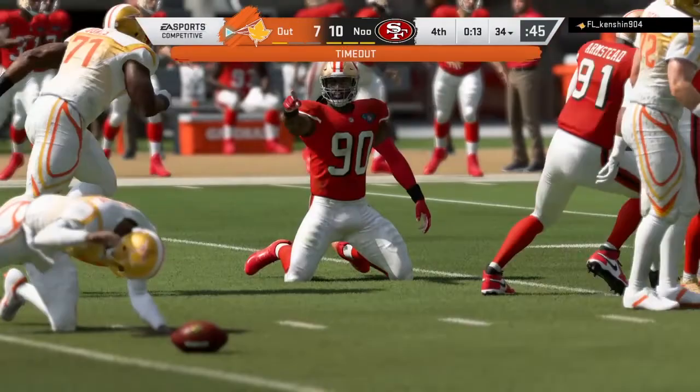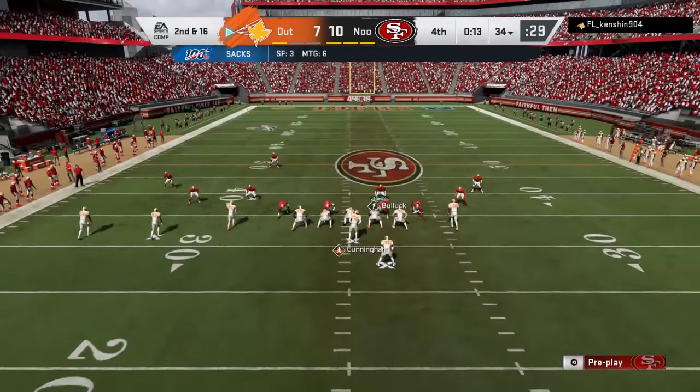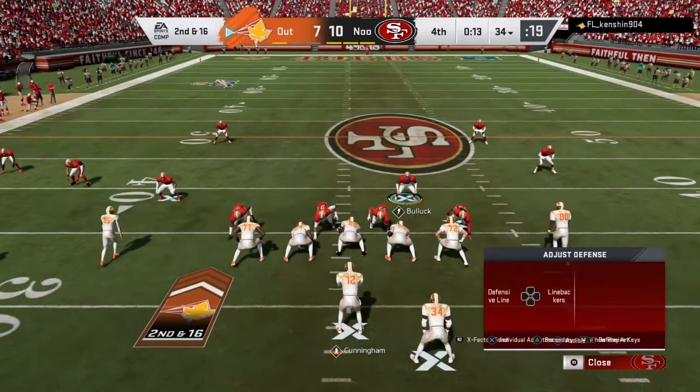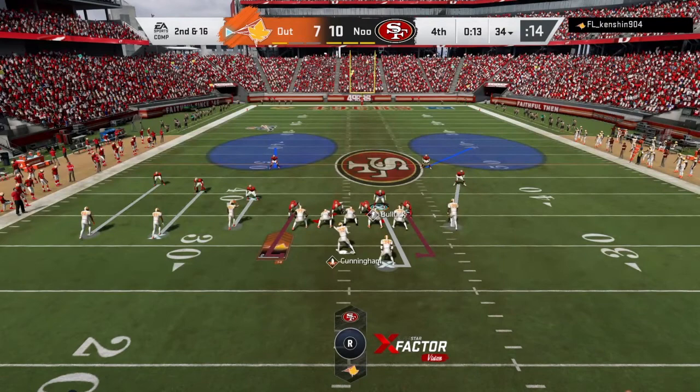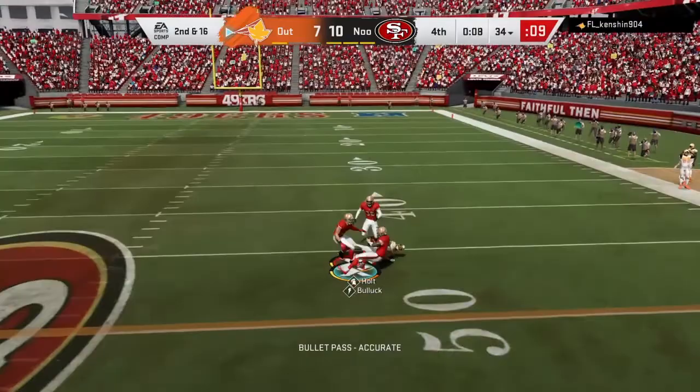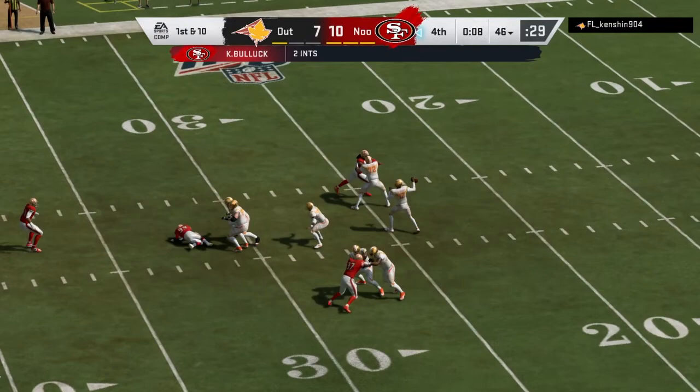My opponent has second and sixteen with a very long way to go. Thirteen seconds left — I'm begging him to throw Keith Bullock's way. I go up to the D-line to try to bait him. We see the crosser and — wait — Keith Bullock actually picks the ball off! He threw right to Bullock with eight seconds left, and Keith Bullock won us the game. That's insane.